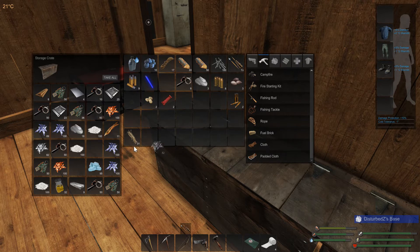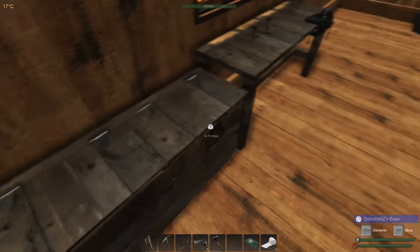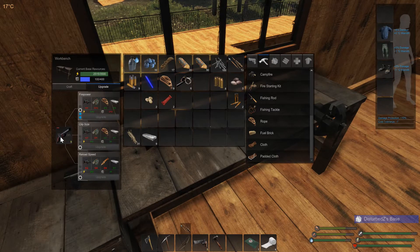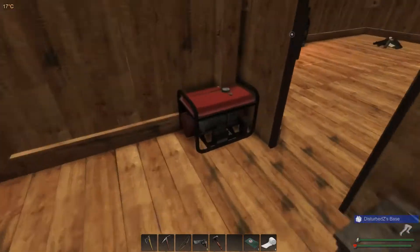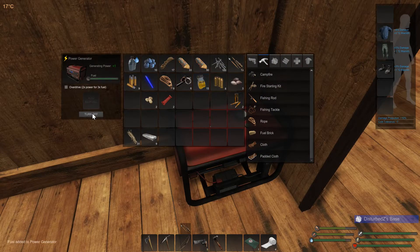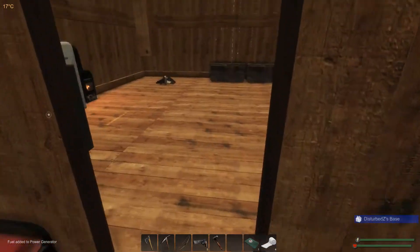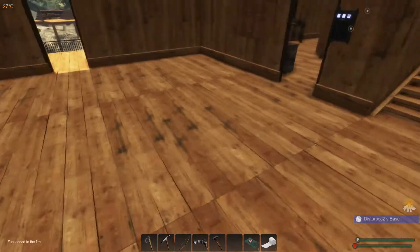Starting to get a little bit of metal gathered up here - is that nine ingots? That is nine ingots. We might not have enough to do this today - oh, all we need is the mass. We might begin our shotgun upgrade today - toss that in there and turn it on.